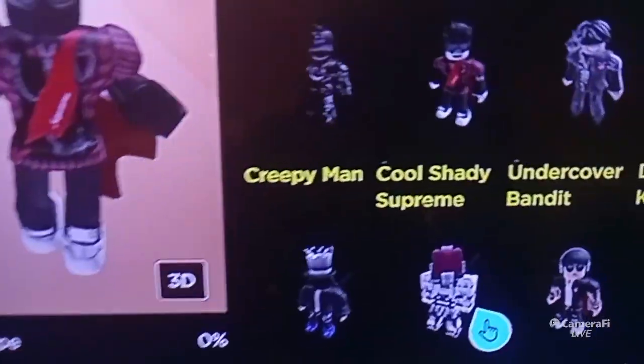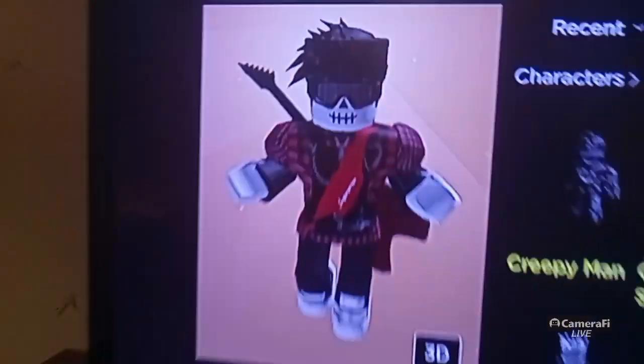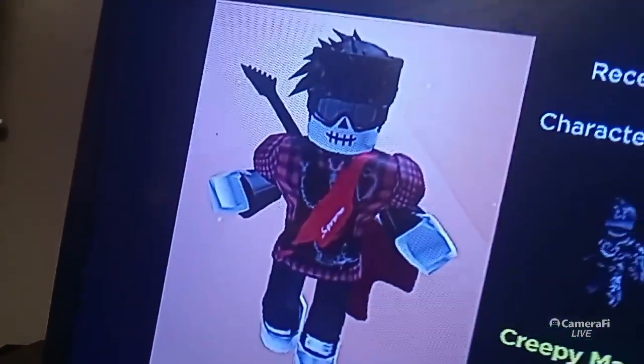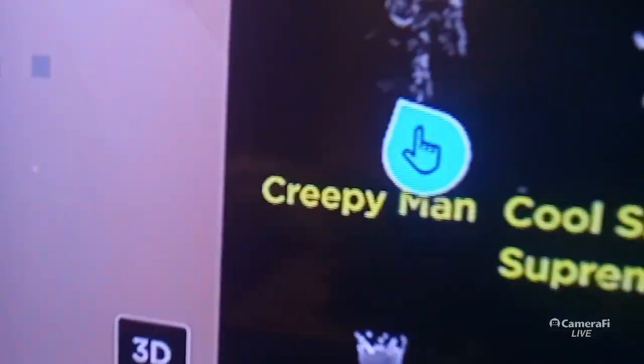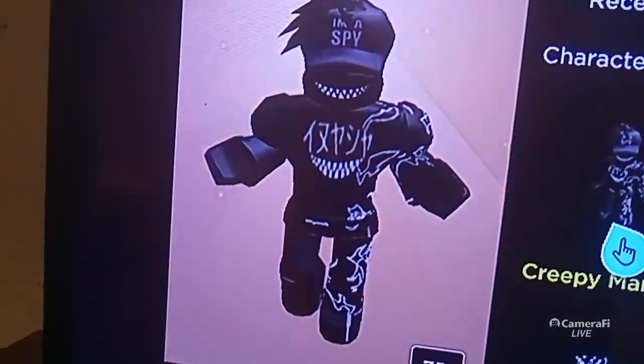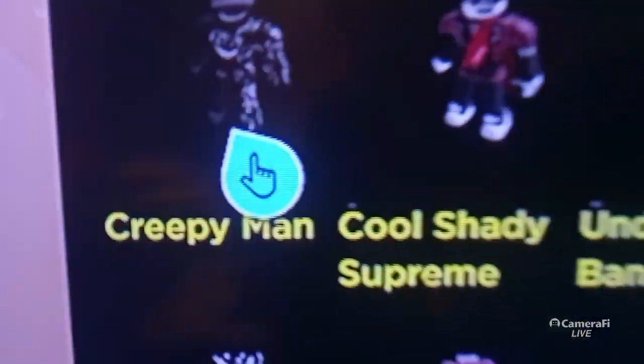Oh you wanna see it closer up? Here it is. I have to change the skin color of it, hold up. I'm gonna go to it right now, I'm on my Xbox so it's difficult. Here it is — this is my favorite skin bro, I just made it yesterday. And I also made this one yesterday, creepy man. I didn't know what to name it, and I'll show you it now, cause these two were just made because I got Robux. Here it is, I'm a spy. For some reason I didn't get that shirt before, but now I have. So there you go, and that's both of them, just got them both like yesterday.